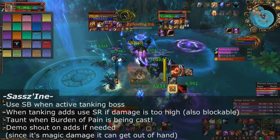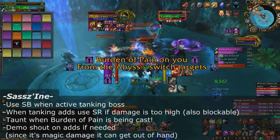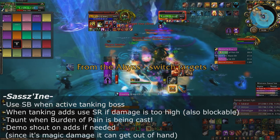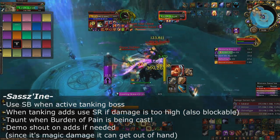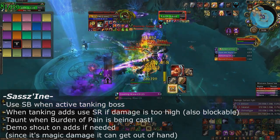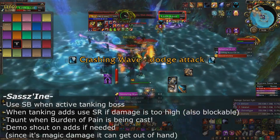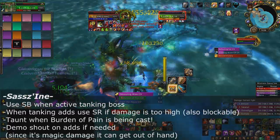Mistress Cezine: when actively tanking her it's mostly physical damage, so use Shield Block. If you have the debuff and you're picking up the eels or abyssal spawns, those deal 100% shadow damage but it is blockable, so try to keep Shield Block up. If you can't maintain it and you're taking too much damage, use Spell Reflect to mitigate that incoming shadow damage.